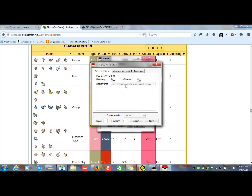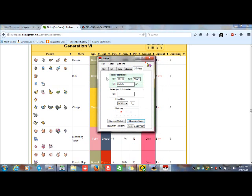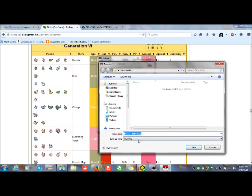Memories — I've never used this before, so I still gotta check that out. But this is just the basics. I think I've got everything I want. I've never really bothered with this either — I don't know what that does. So I'm just gonna save as a PKX file and save.